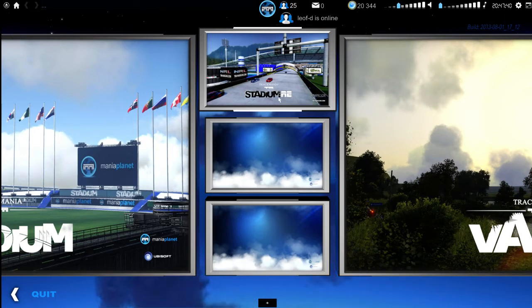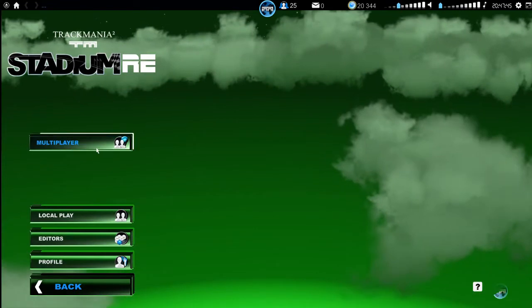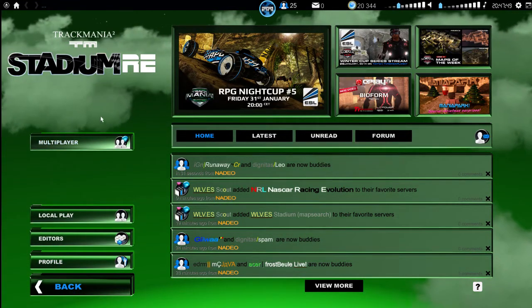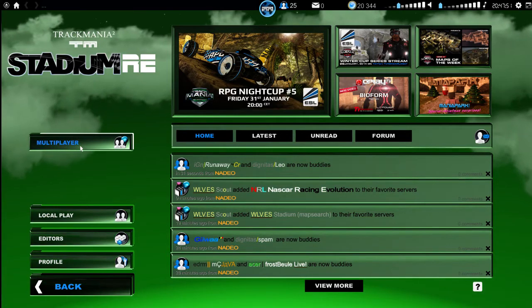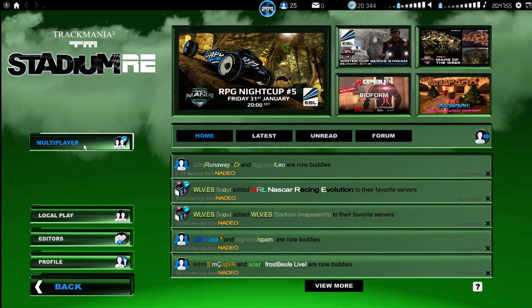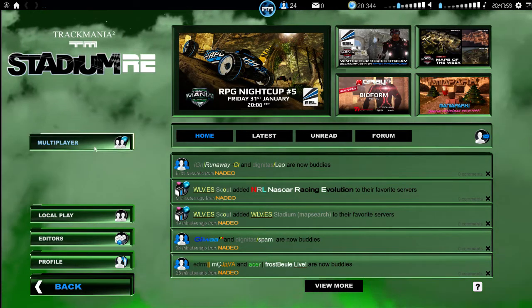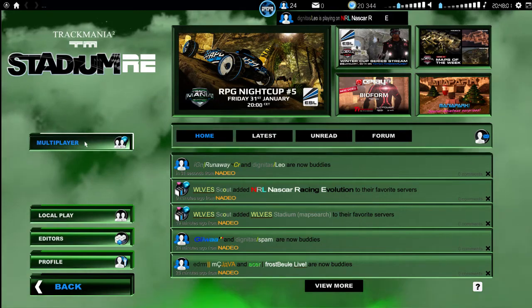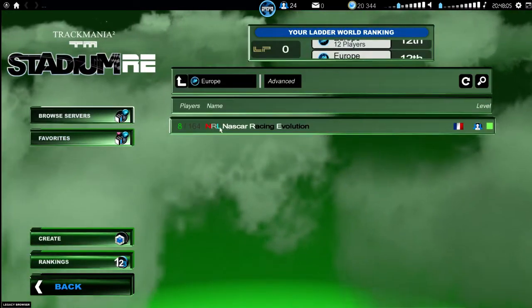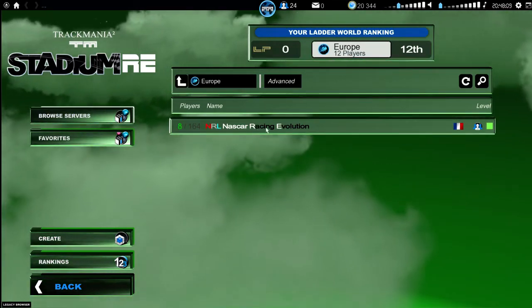Let's open this one and try out this new stuff. With ManiaPlanet comes a lot of new features — you can mod and change, I think, about anything when it comes to the blocks; you can make whatever you like, just the imagination stopping you. So we have some guys who made this pack here. If you go to Multiplayer, Browse Servers, we will only see the servers that have this title pack enabled, which is the NASCAR Racing Evolution.